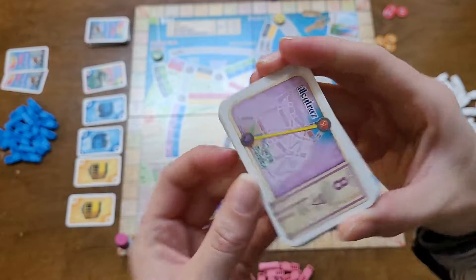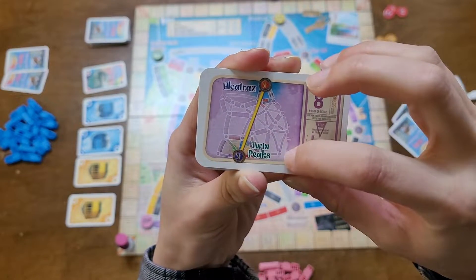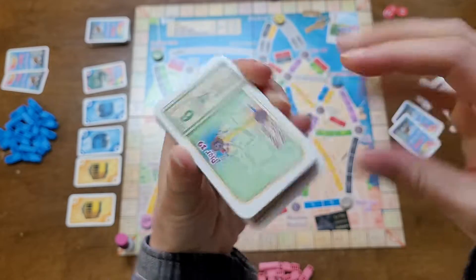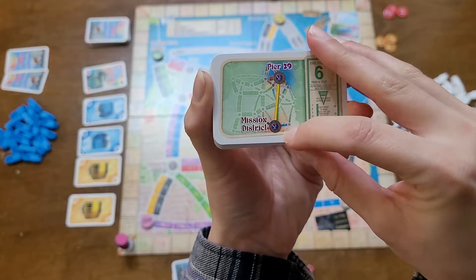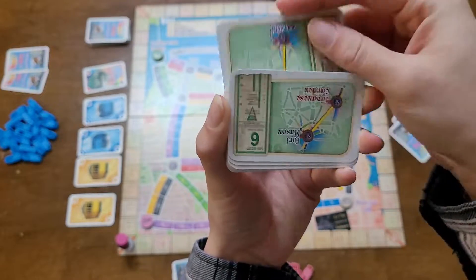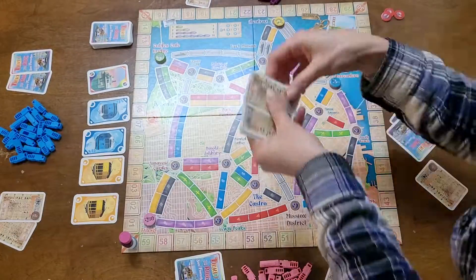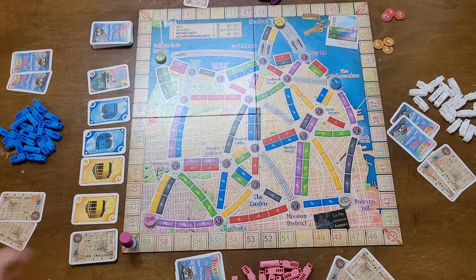Shuffle the destination cards and deal two to each player. Destination cards will show you two locations on the map that you can try to connect for more points at the end of the game. The more challenging the connection, the more points the card is worth. Players choose to either keep one or both of the cards and keep them face down as they work on them throughout the game. Any discarded destination cards get placed at the bottom of the destination card pile. Players can draw more throughout the game, so keep this stack handy.